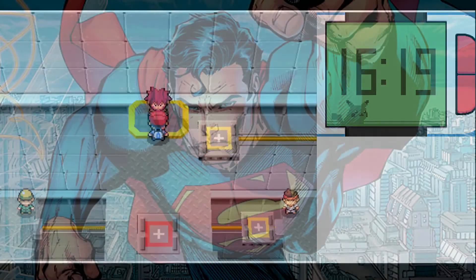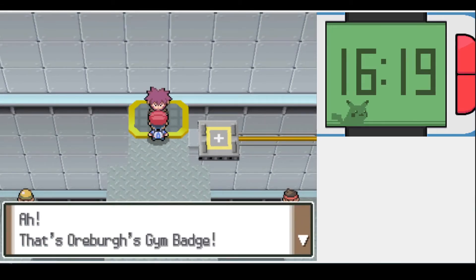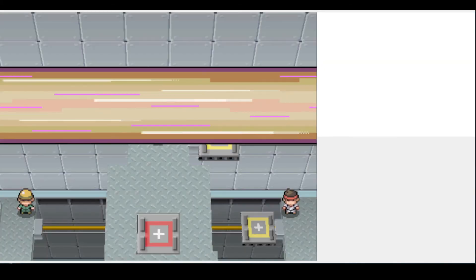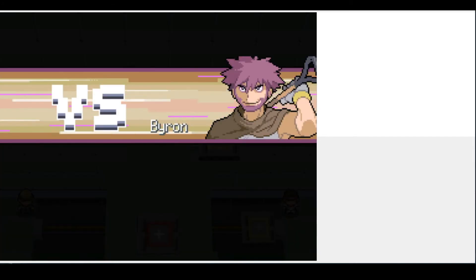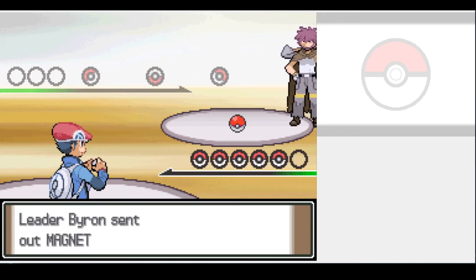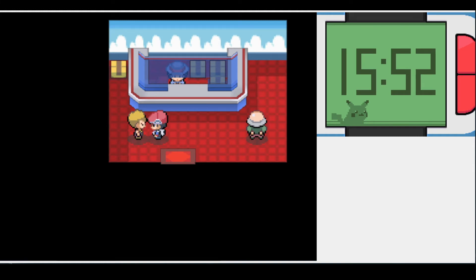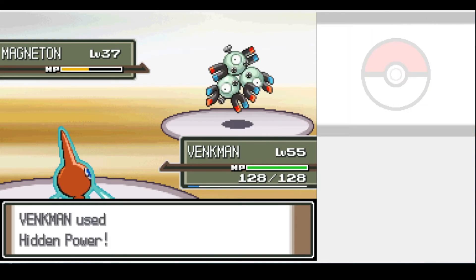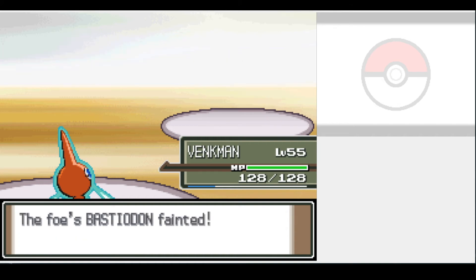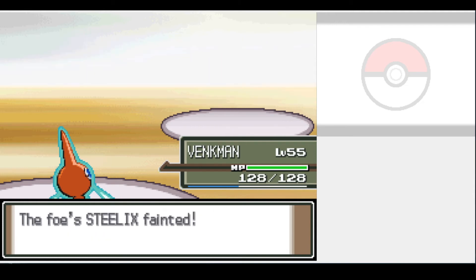After clearing Iron Island, we've got to fight Byron, the Steel Gym Leader. Almost all of his Pokémon are immune or resist all of our attacking types. Thankfully, I had a big brain moment: Hidden Power. This move varies in type, and the biggest issue is knowing what type yours is — but a helpful NPC tells you. The Poké Gods favoured me today as ours is Ground-type, which is perfect. Thanks to this, Magneton was a one-shot, Bastiodon was too, and even Steelix went down to a critical hit. We've had some insane crit luck this run.